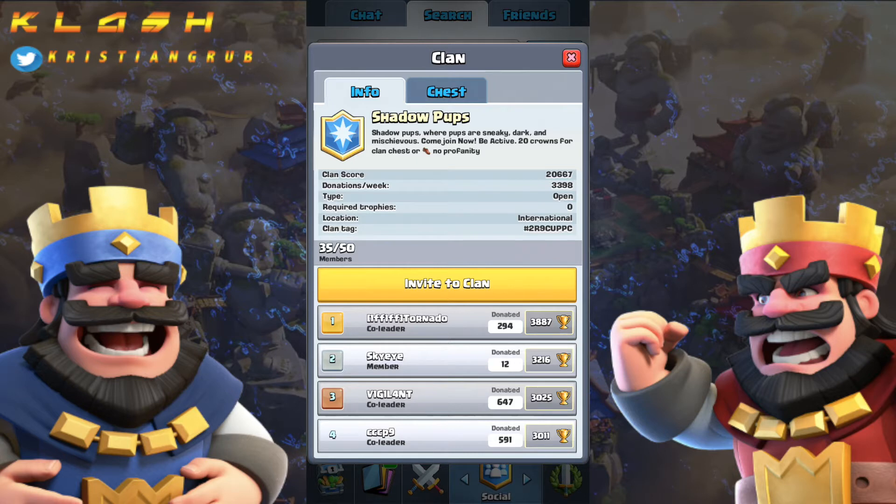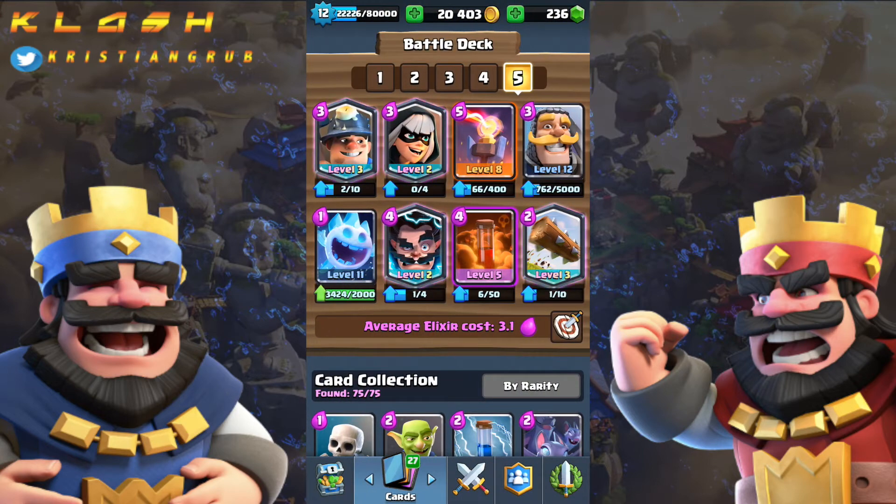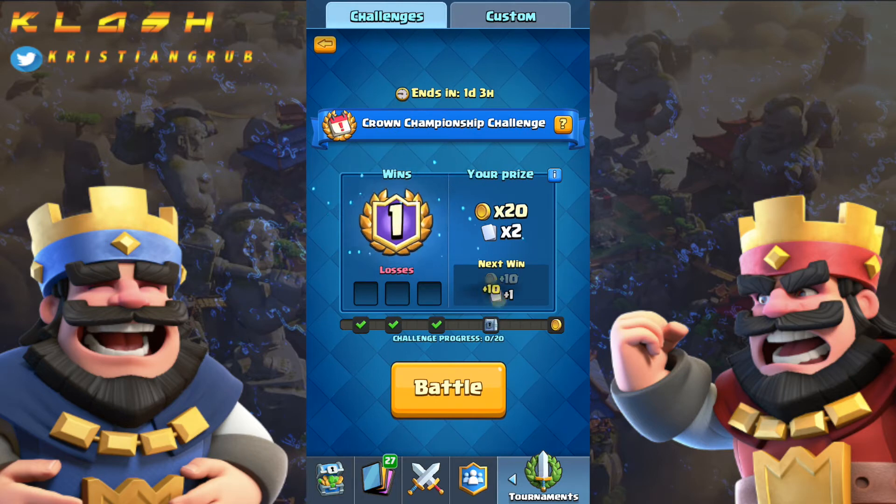This guy didn't want me to shout out his name but he wanted me to shout out his clan called Shadow Pups — so as a token of my appreciation, shoutout to Shadow Pups, it looks like a really good clan. He asked me to feature a miner poison deck. He didn't give me a specific one but with the win condition being miner poison, maybe a bandit as well. I started the challenge again because I completely messed up the second go.